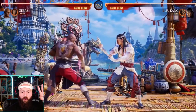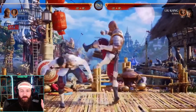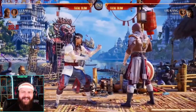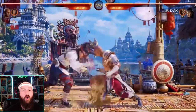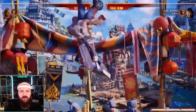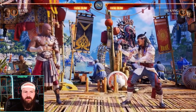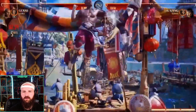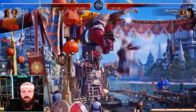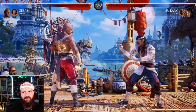Geras has unique air grabs he can do based on his air covers — he'll give you the old pile driver. He's a grappler in the air as well, which is really interesting. It looks like you can put the opponent back in the corner. With different inputs — one-two-one or two-one — the air grabs lead to different things.